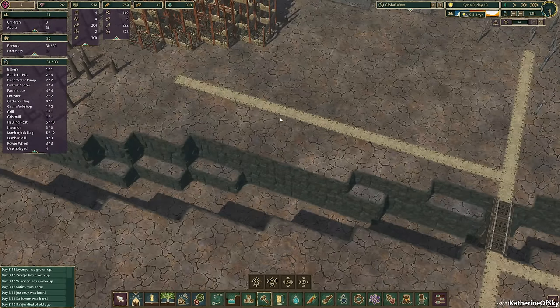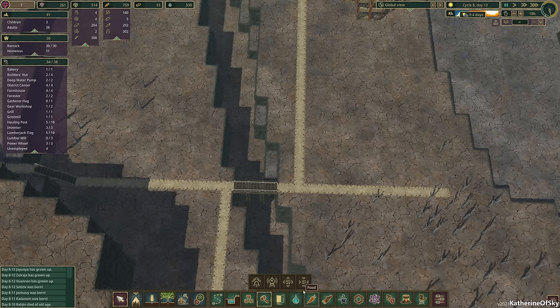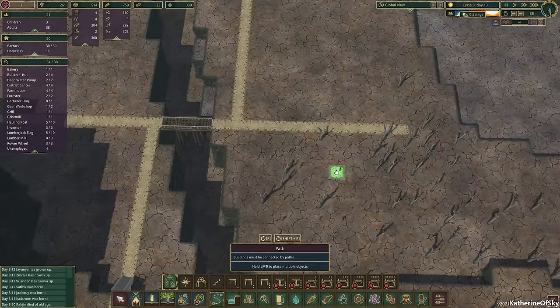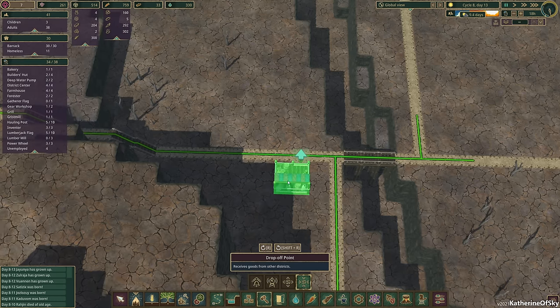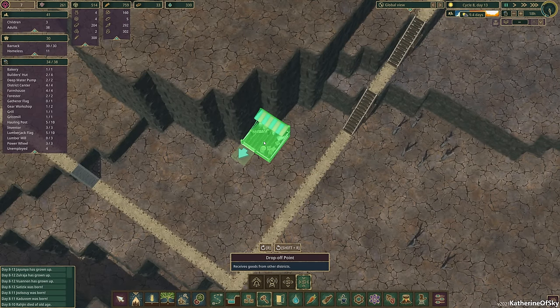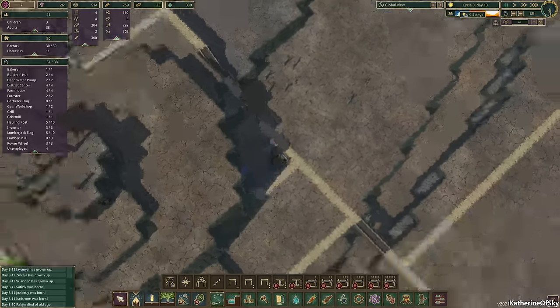I don't actually know how far the water will flow from just one tile on the bottom, so I don't really want to place things right next to the river. I'm going to make the road maybe a little bit squigglier, and I'm going to put the city center somewhere there. Let's put these drop-off points out here because the beavers can come and pick up what they need. That seems to fit quite nicely.